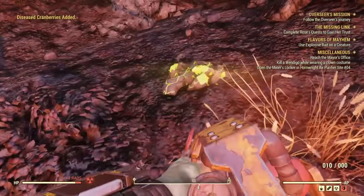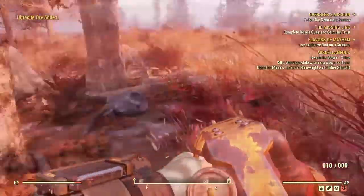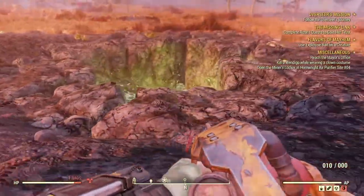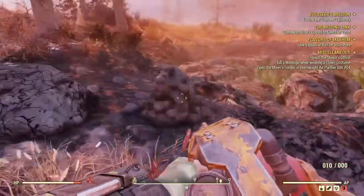Make sure you take a RadX, or have a hazmat suit. You wait right here for a little while, and then after a while a Scorch Beast is going to appear from this hole.